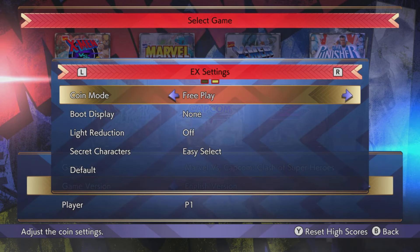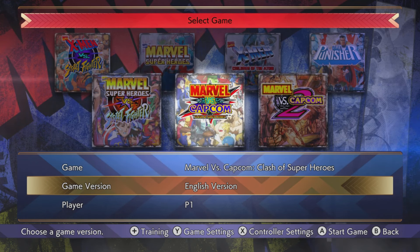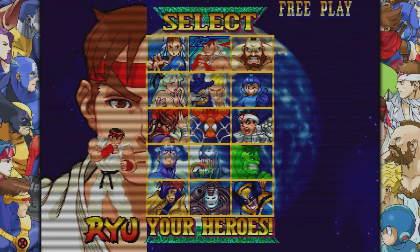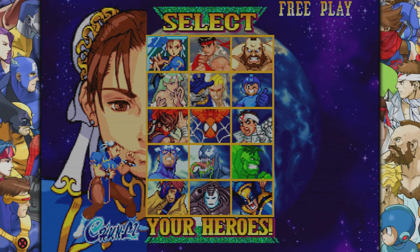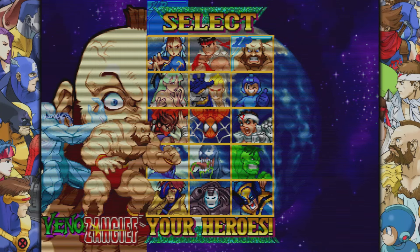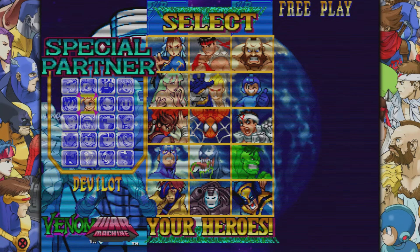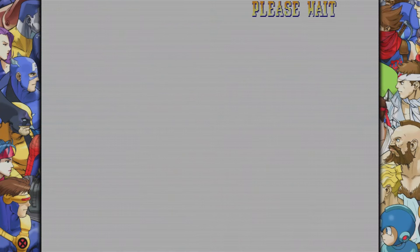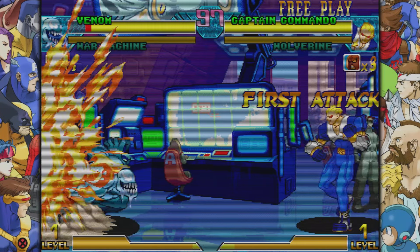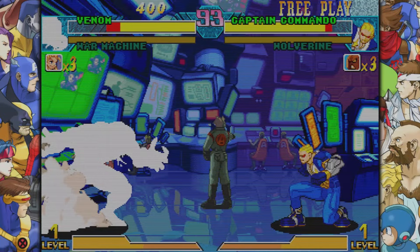Moving on, we're going to Marvel vs. Capcom. Same thing over here — make sure you go into EX settings and under Secret Characters, make sure Easy Select is selected, then load up the game. This one is going to be a little bit different to select the characters depending on where you're at. If you come over to Chun-Li and you hit up, then you will have the secret character Venom unlocked, and this is going to be like a souped-up version of him. And if you come over to Zangief and hit up, then you can get the War Machine, which is pretty cool. These are going to be souped-up versions of these guys.